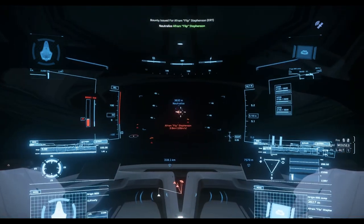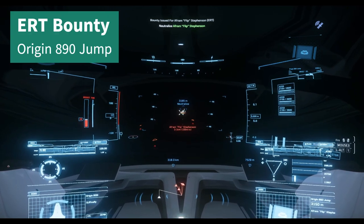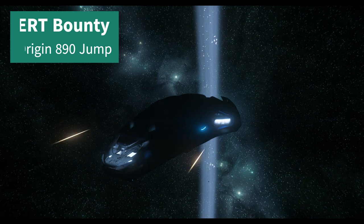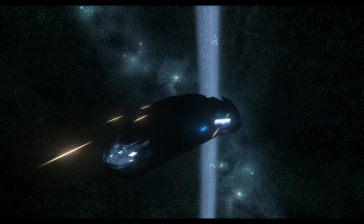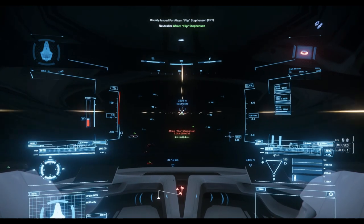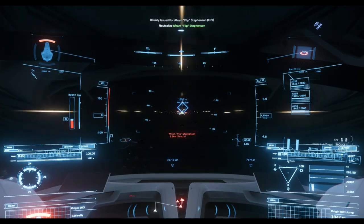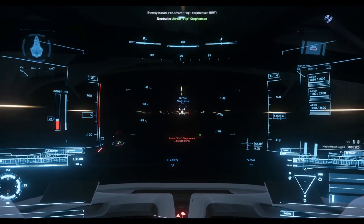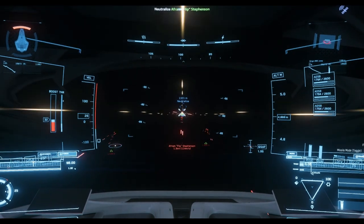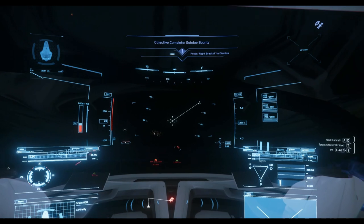Let's try another one — this time an Origin 890 Jump. Hostile eliminated. Nice.